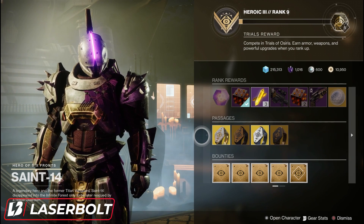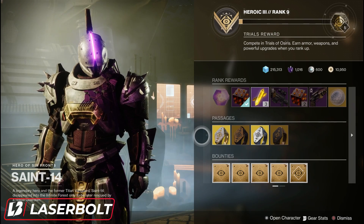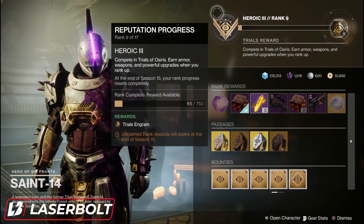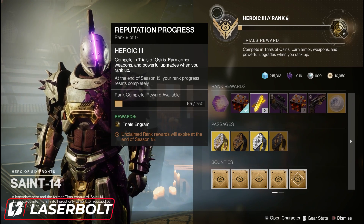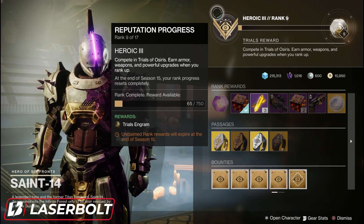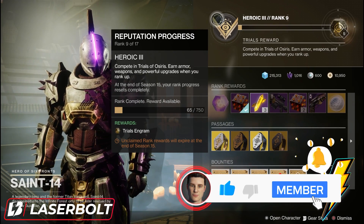For those of you who got a chance to hop on Trials and play this weekend, you're going to notice a big difference from Trials in previous years. This time around, we are actually able to earn reputation from Trials, and every time our reputation goes up, we're going to be able to get a Trials Engram. This is going to unlock exclusive rewards that we're able to obtain from Trials, even if you don't go flawless — really good incentives to keep playing.